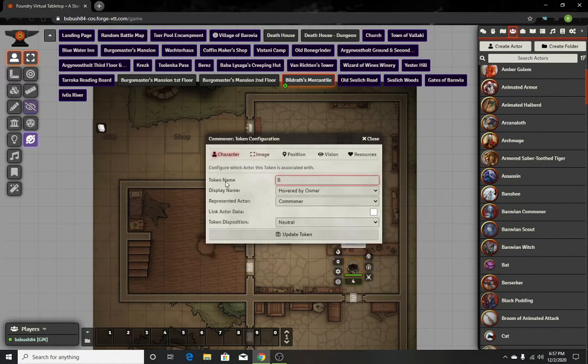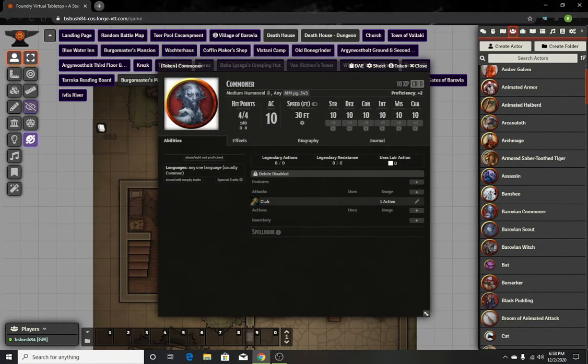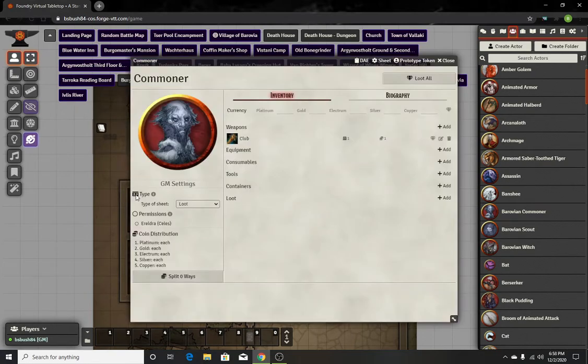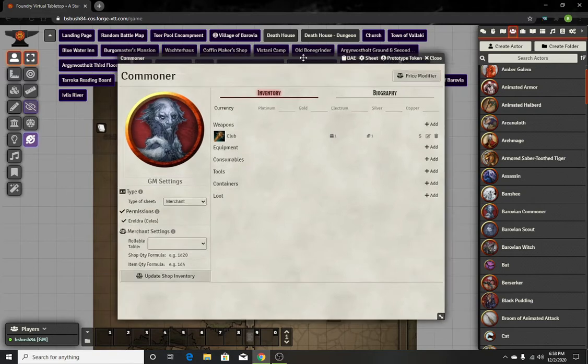We'll name him 'Bildress' and he's gonna be friendly. Now we're actually gonna use the NPC sheet — when you pull him up, go to where it says 'Sheet' at the top and change him to a Loot NPC, then save configuration. When he's in here, he's gonna initially show up as loot — switch him over to merchant. You're gonna have to make sure you toggle permissions for your characters to be able to actually get stuff from him.